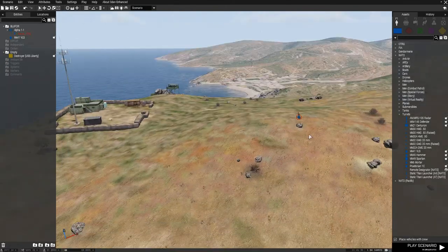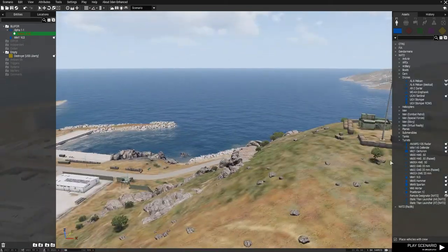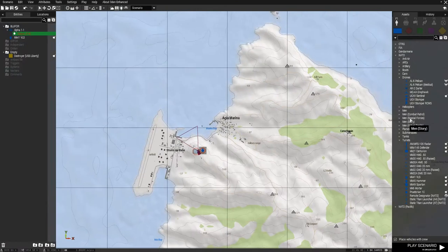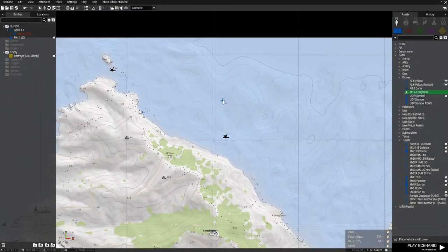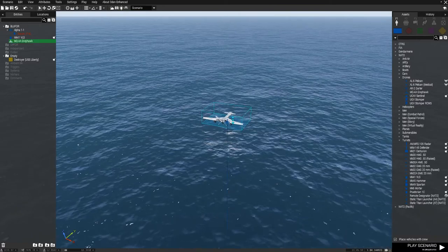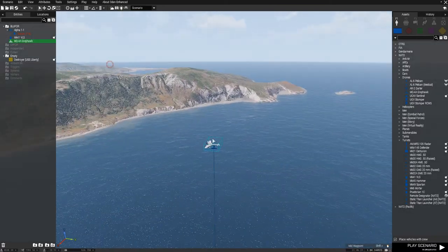Let's place the player somewhere here. Now let's put in a drone. The drone will be flying around here — this is the Greyhawk. You can press Alt to adjust the elevation, so Greyhawk will be flying around at this height.